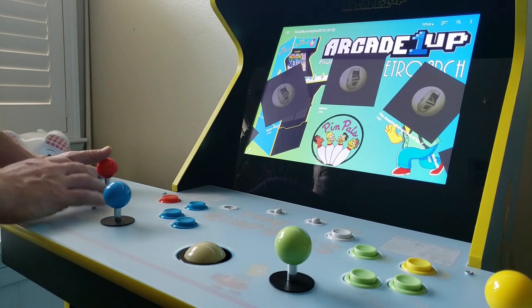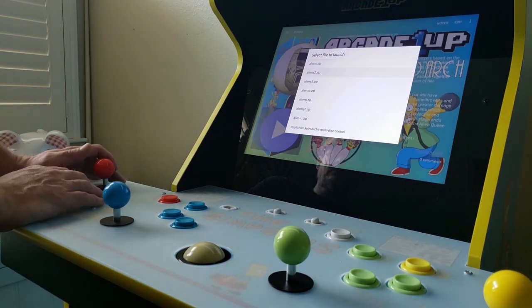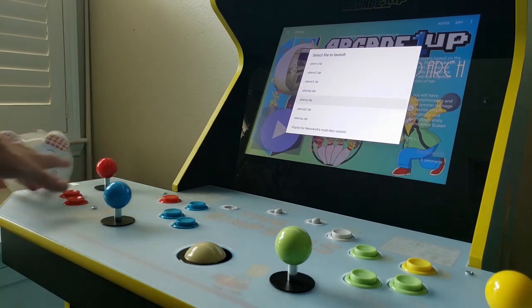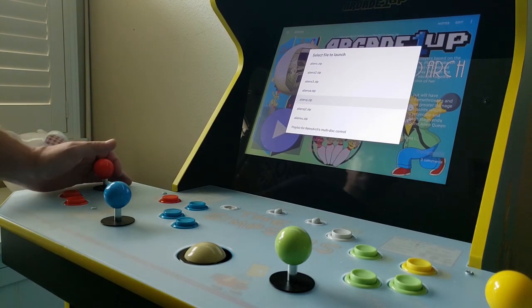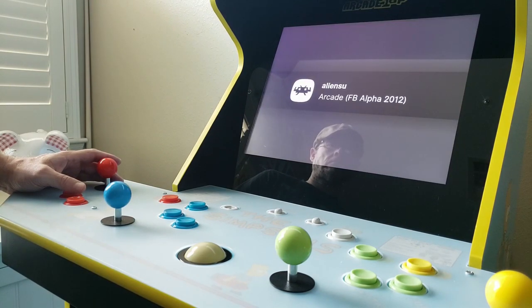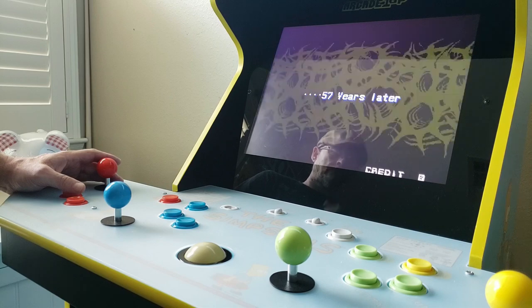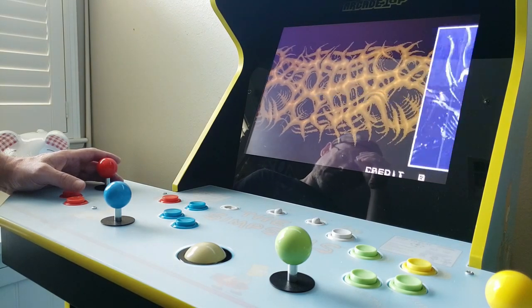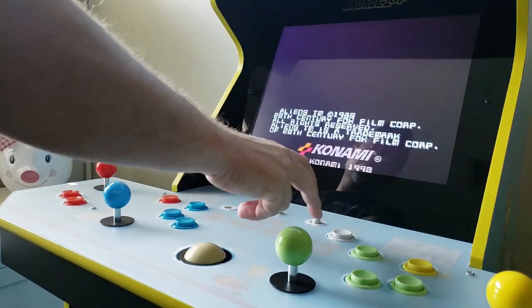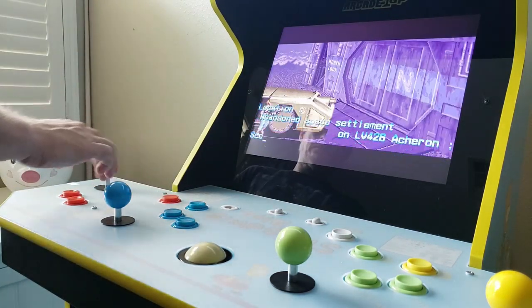DIG worked well for a small number of systems, but when I started adding a copious amount of consoles I did have to move all the storage for themes and box art over to the external SD card. However, this was expected as we are limited to the four on-board gigs of storage that come natively on the Simpsons cab. I also want to point out that the scraping capabilities of DIG seem lightweight or basic — it would be very nice to see some screen scraper integration added.